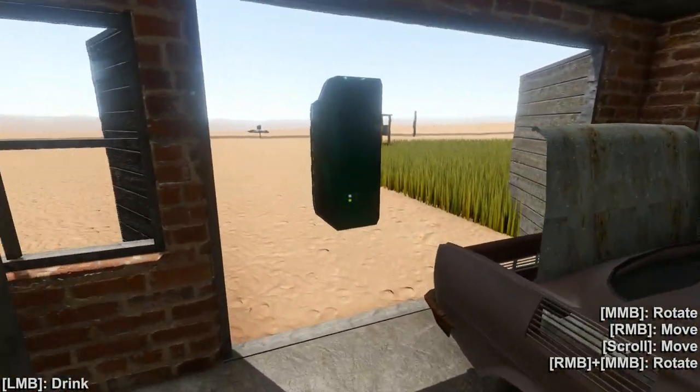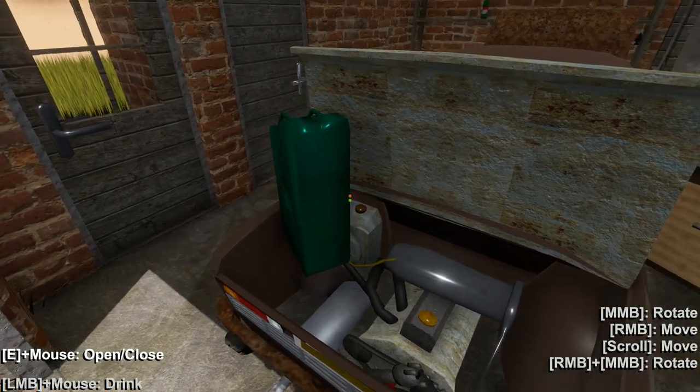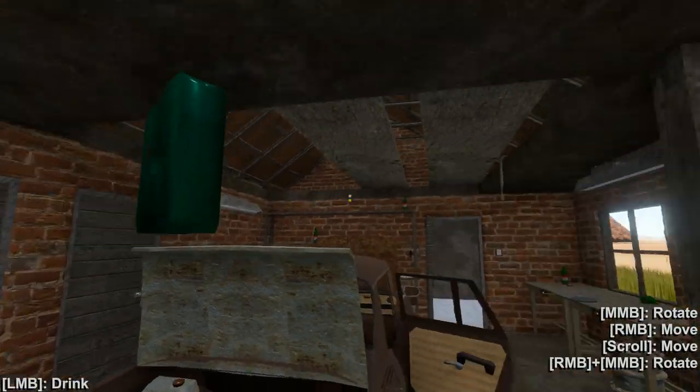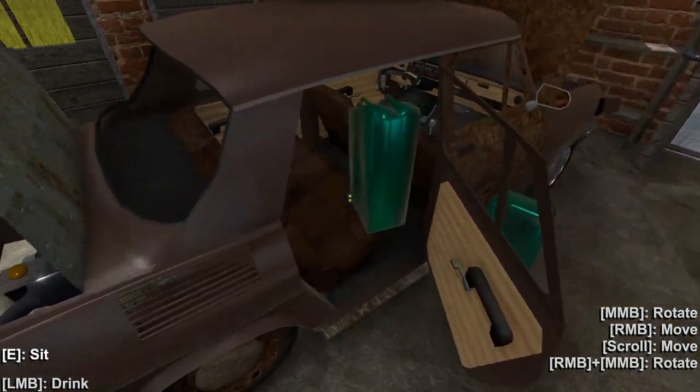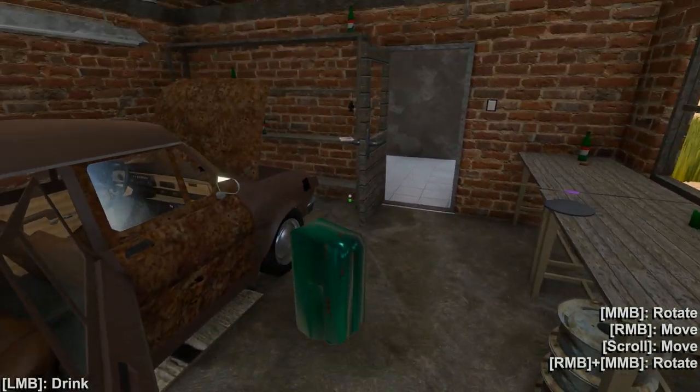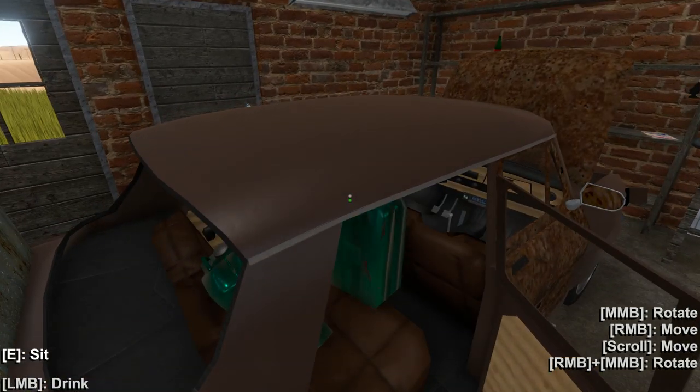We've got water. I think we've got a coolant tank that we need to fill up with water. So we can go ahead and open this — left mouse button to fill. Lovely. So we are filling up the coolant tank. Our engine shall never overheat — it will be forever cool and full of glory. Let's put the fuel in the back, the empty jerry can in the back as well.